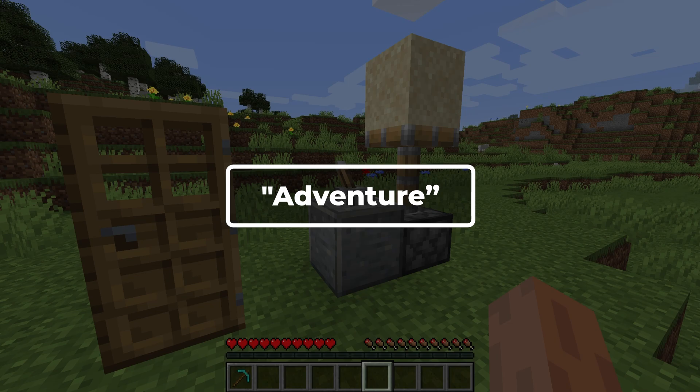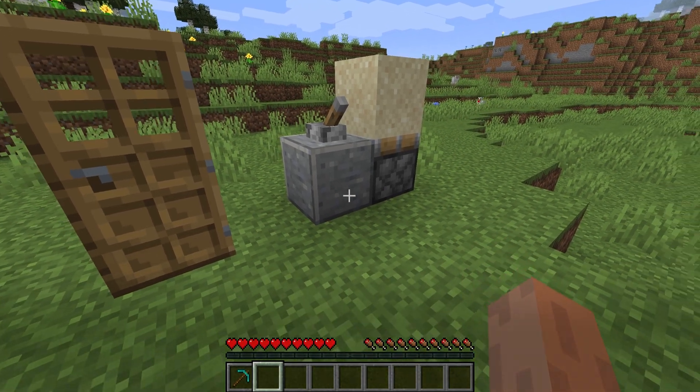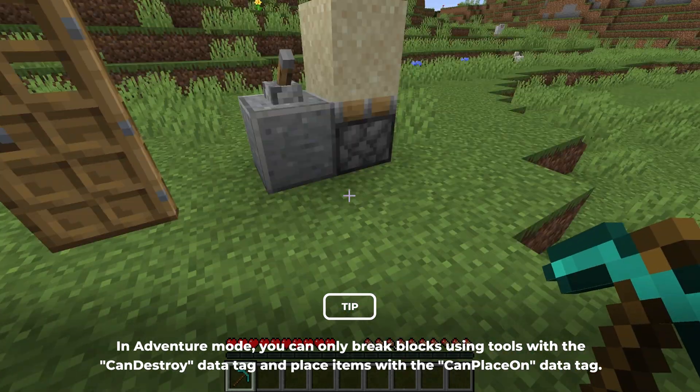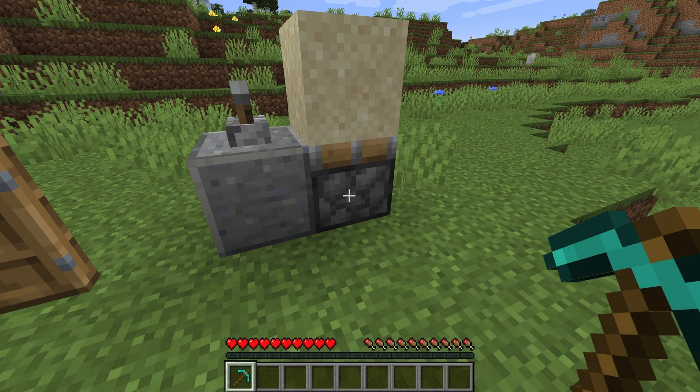Adventure mode allows players to interact with objects such as levers, doors, and mobs. They can also break blocks, but only with tools having a 'can destroy' data tag, and only place blocks if the item has a 'can place on' data tag. This makes this game mode great for adventure maps.